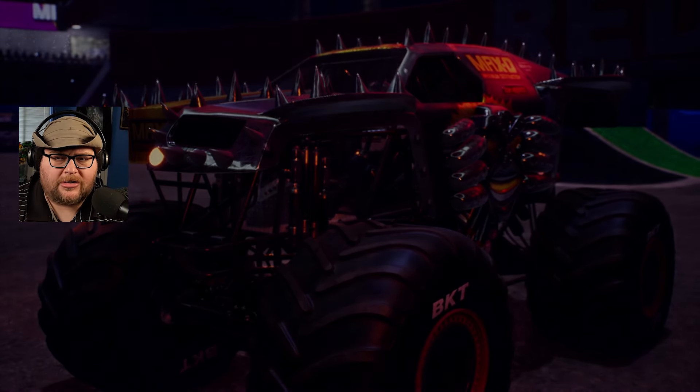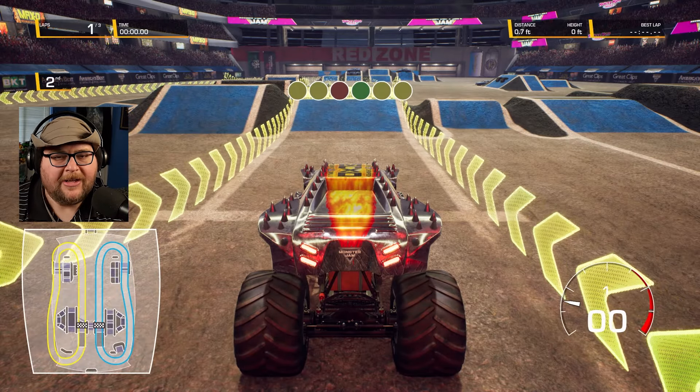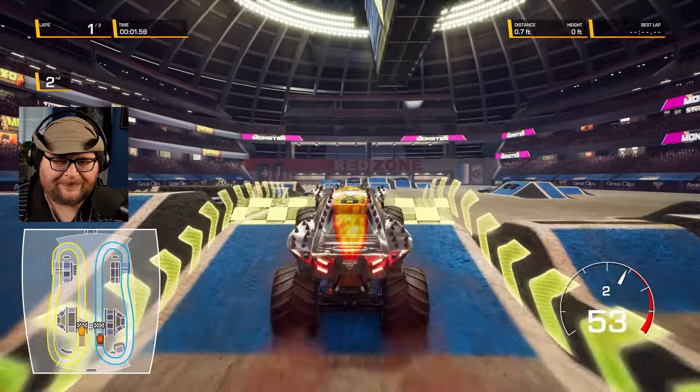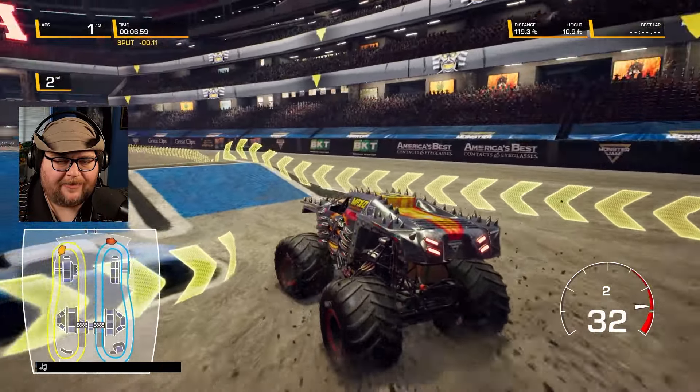Let's see how we do. Monster Mutt Poodle — we've already unlocked Monster Mutt Poodle from the clutches of the evil Dr. Destructo. There she is — she's on our side. Come on, help us out, Poodle! Three, two, one, and go. Perfect start. Up and over. I like the J-hook style.